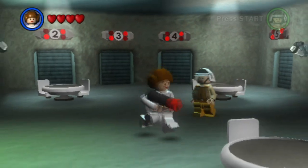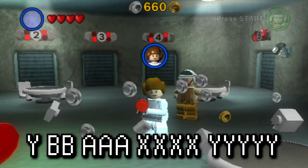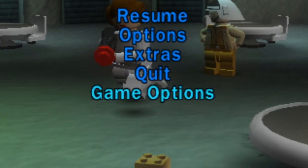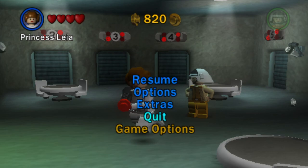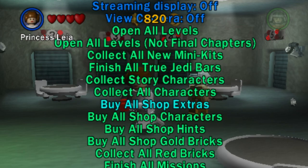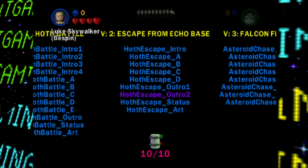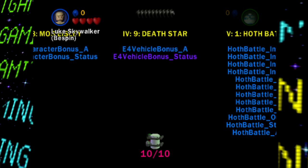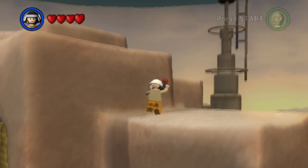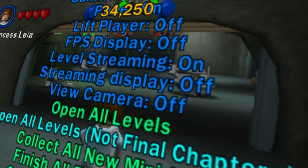Anyways, if you do have a copy that will have this working, all you need to do is input the following code on a controller and bam, that's it. Next time you pause the game, you'll see game options highlighted in yellow. This debug menu in LEGO Star Wars 2 works pretty much the same as the one I covered for the first LEGO Star Wars game. This menu lets you do a whole bunch of handy things like warp to any level, warp to a specific chapter in a level, toggle the heads-up display graphics, enable a moon jump ability to fly wherever you want, unlock all levels, characters, extras — you name it, it's probably here.